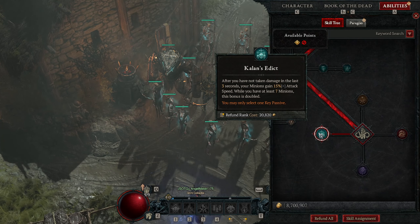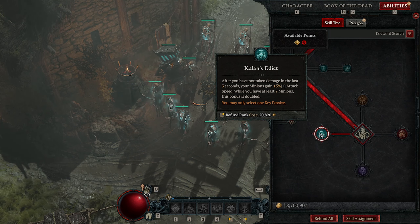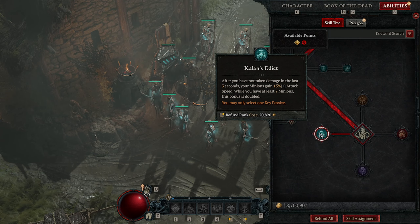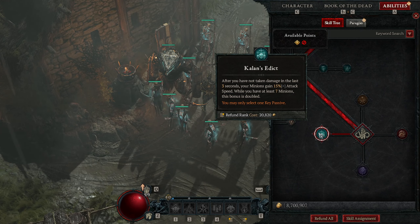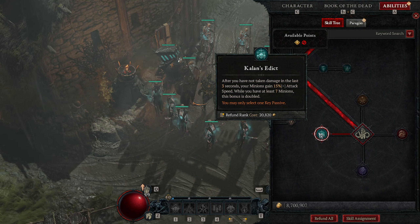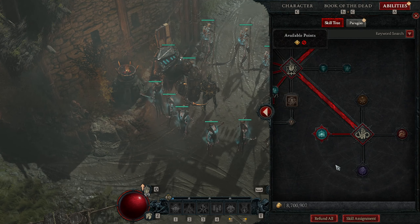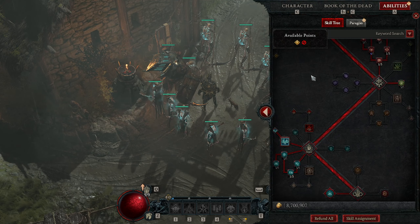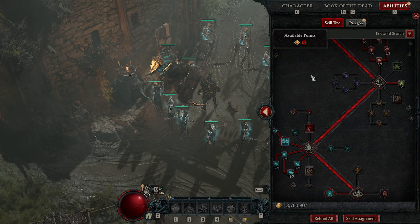The key passive is Kalan's Edict: since I have more than seven minions, I get 30% attack speed from this one talent. That feeds back into more crowd control, more damage, and more cooldown reduction — everything ties in together.